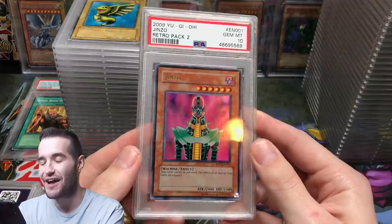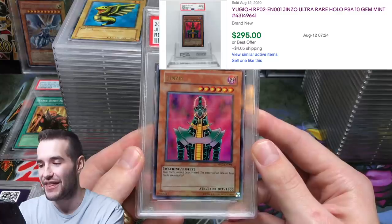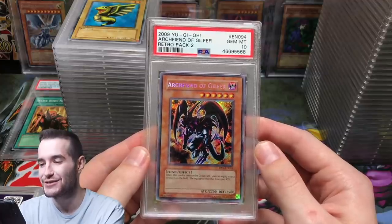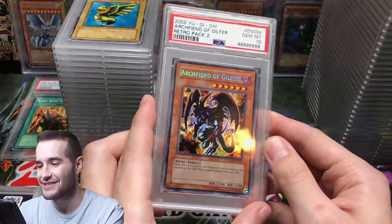Genzo from Retro Pack 2 got a 10! I totally forgot this was in here — Retro Pack 2 Genzo, that is really cool. And our Archfiend of Guilford from Retro Pack 2 also got a 10. Yes! That is amazing.